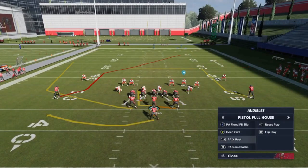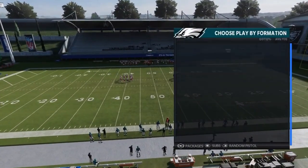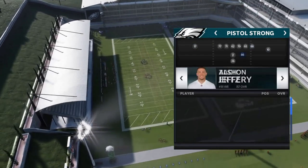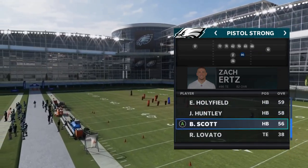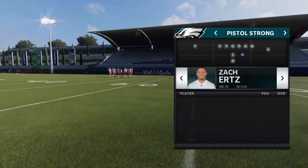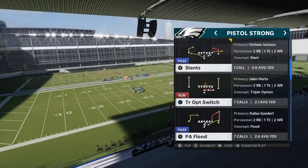It's really up to you if you want somebody that can also block. I would say putting Miles Sanders here at the fullback might be the best option for me. We'll go and switch that, put his speed back in the backfield, and then we'll have him at the fullback spot because that spot's going to get the ball a lot.